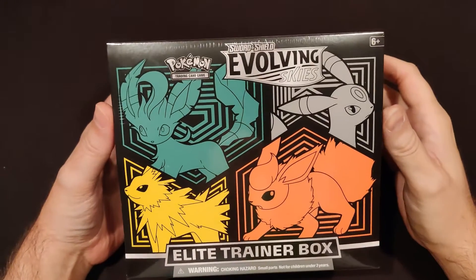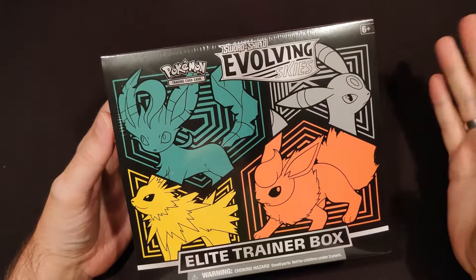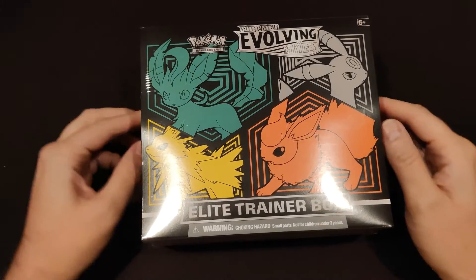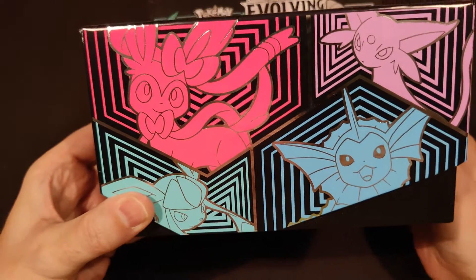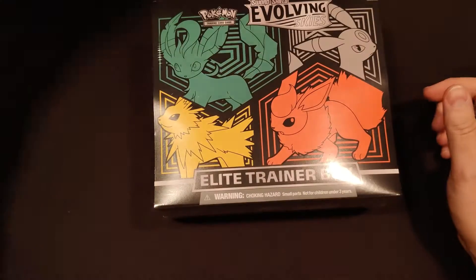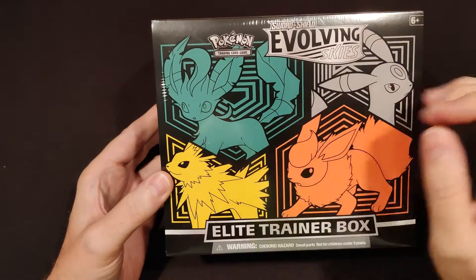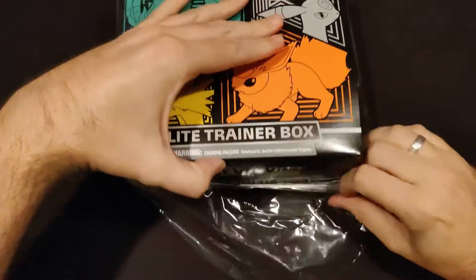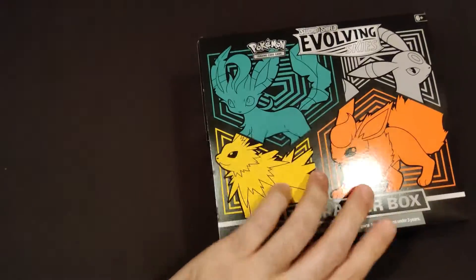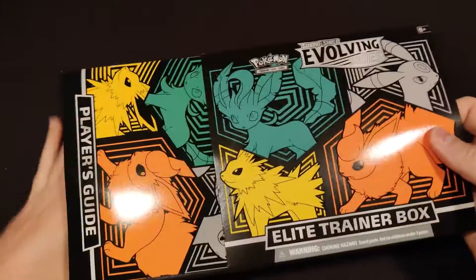Ladies and gentlemen, boys and girls, Pokemon Trainers, welcome back. If you watched this channel a month ago, you saw me opening an elite trainer box from Evolving Skies. That one had Sylveon, Espeon, Glaceon and Vaporeon on it. There's another one with Leafeon, Umbreon, Jolteon and Flareon on it — and that's this one. We're gonna rip this one open as well. Hoping for a better hit than we got from that ETB or from the entire booster box we opened, which was kind of a snoozefest.